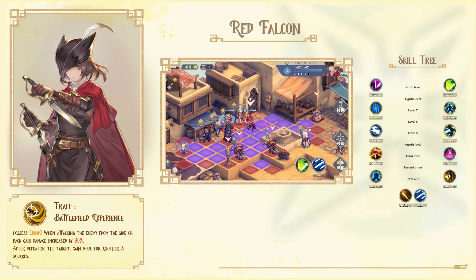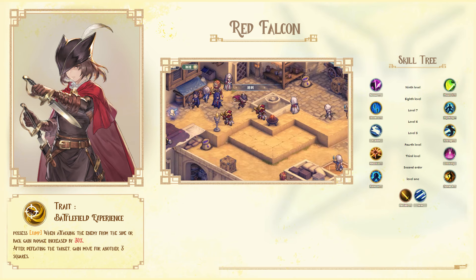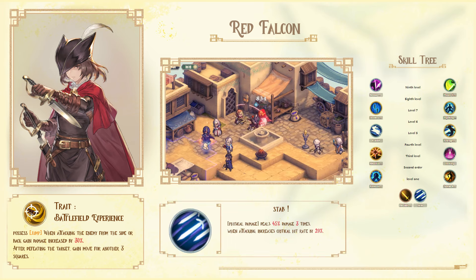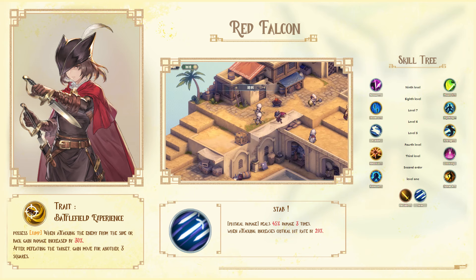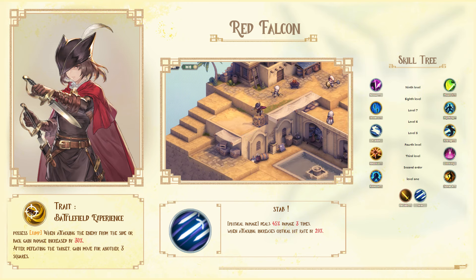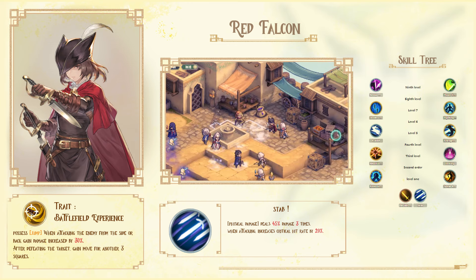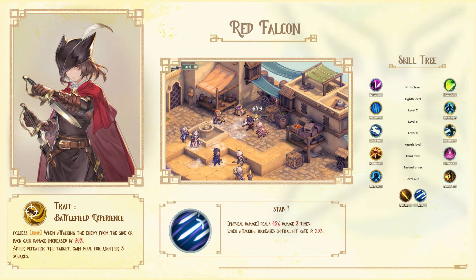The first one is Red Falcon. She is a Free Seeker unit which we can get on our very first pool together with Maitha in the tutorial of the game. She would be effectively used to counter Berserker units in early PvE content in the game. Her trait gives her Jump 1 and additional damage up to 30% if she attacks the enemy from the side or back position.